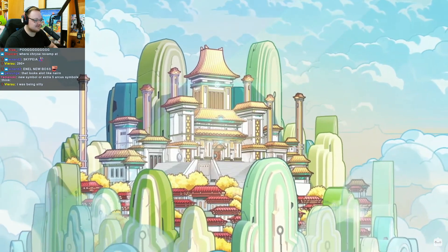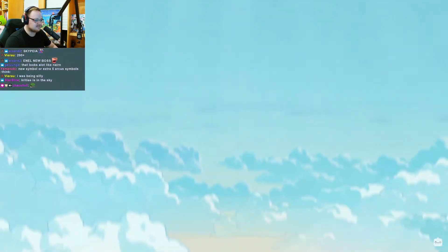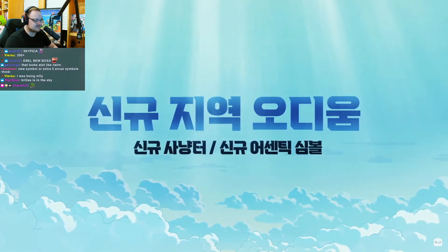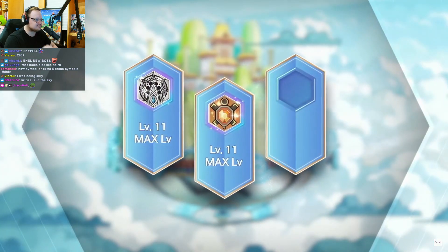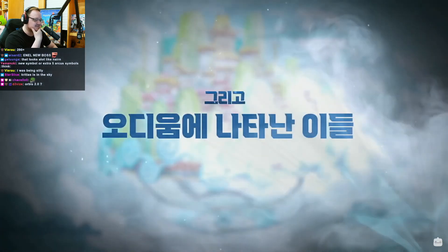The last part of the update is Odium, a new 275-plus area. Not much was released about the zone, and if it's coming with a new boss or not, but we are getting a new symbol, which means more dailies. Also, people will now be able to take down Kalos because of the extra sacred force.